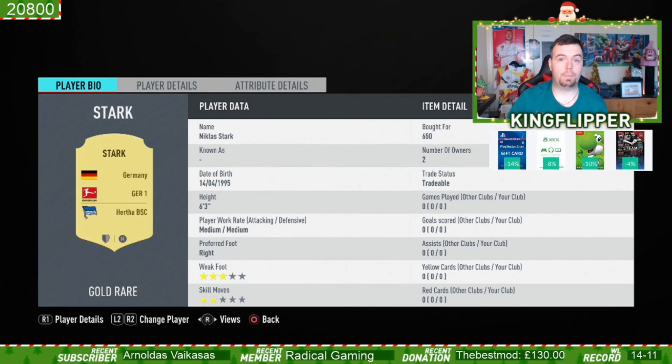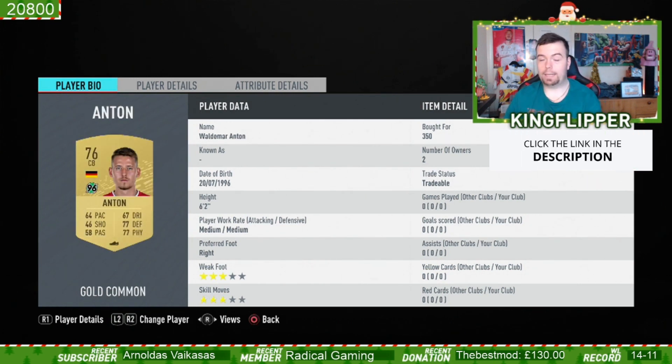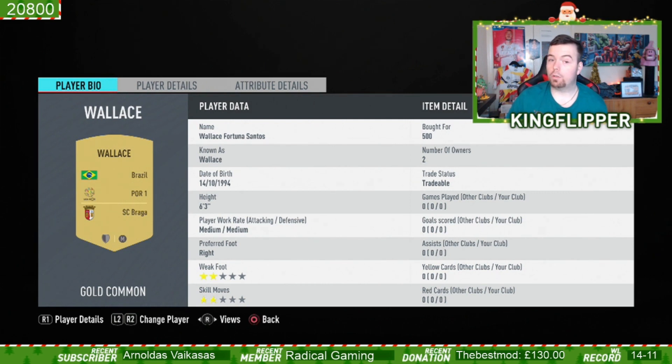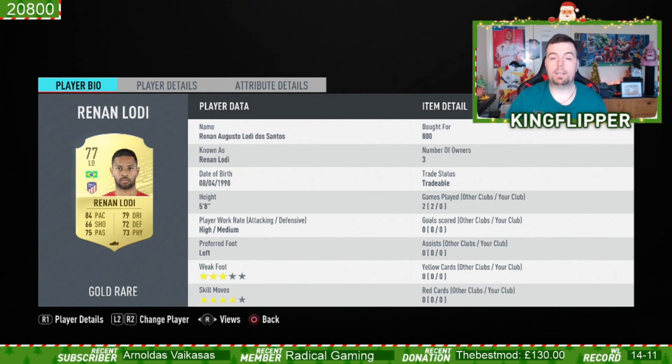Stark is also a Hertha player from German League One, a rare player at 650 coins bid minimum price. That's your hyperlink between those two. Then Anton, a center back at 350 coins bid from German League Two — he hyperlinks with the goalkeeper as well, giving you another hyperlink there.